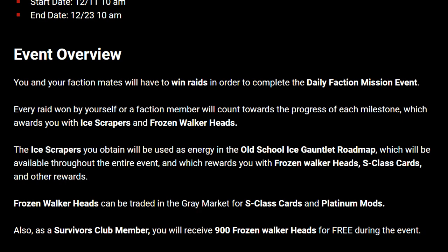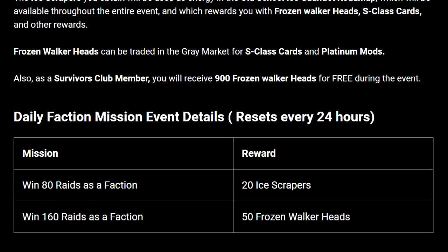As a Survivors Club member you will receive 900 frozen walker heads for free during the event. Now there are some details on the daily faction mission event as well — it resets every 24 hours and there are going to be two tiers. As a faction, if you do 80 raids you get 20 ice scrapers each, and if you do 160 raids total you get 50 frozen walker heads on top, so it's definitely worth trying to hit 160. On average everybody has to do five raids and ten people have to do six raids every single day, which is just your normal stock raid energy.